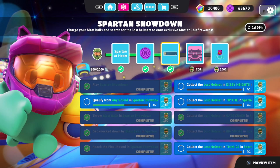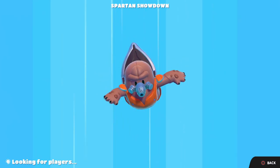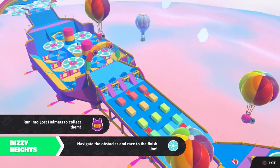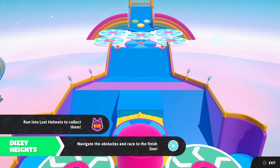So yeah, we didn't make too much progress there. I'll go for one more Spartan Showdown. I just want to be able to get one of the helmets in today's episode. Then we'll focus on getting the rest of them in the next episode. So here's Dizzy Heights. We've got to keep an eye out for that helmet wherever it might be. It's very important that I grab it. I don't quite see it yet.